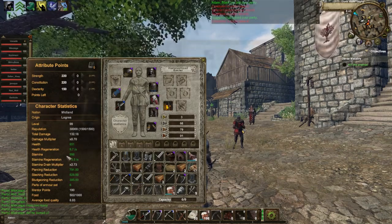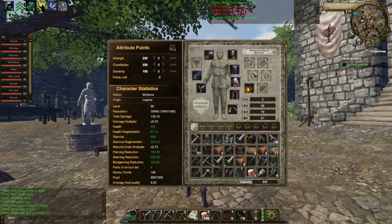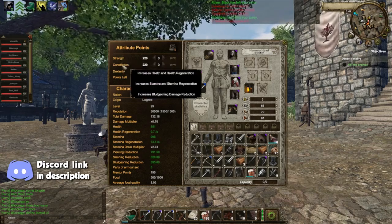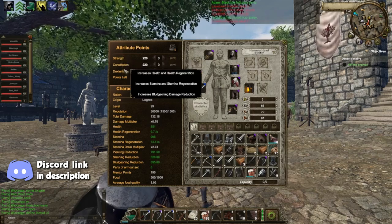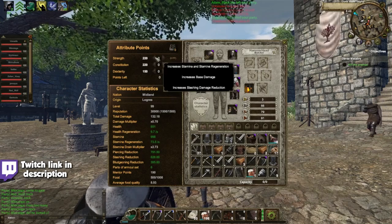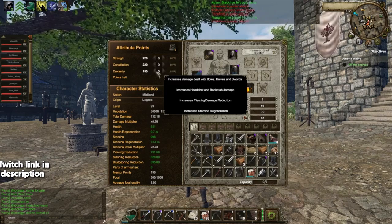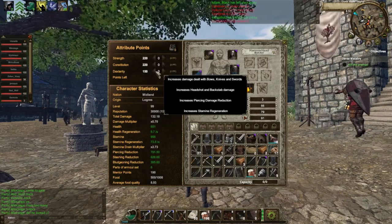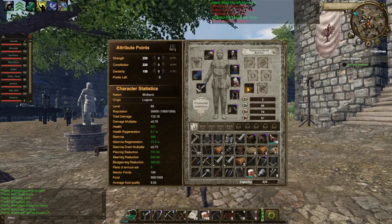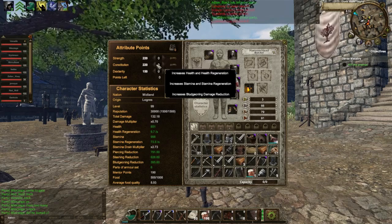Let's get onto the attributes. There are a lot of different ways you can do this — it all depends on what you want to put your defense into, because you get bonus defense from all three: slashing defense with strength, bludgeoning with constitution, and piercing with dexterity. I've gone for 220 strength, 220 constitution, and 150 dexterity. The reason I've done it like this is so I can still hit them back and do a little bit of damage even though I'm using a one-hander.